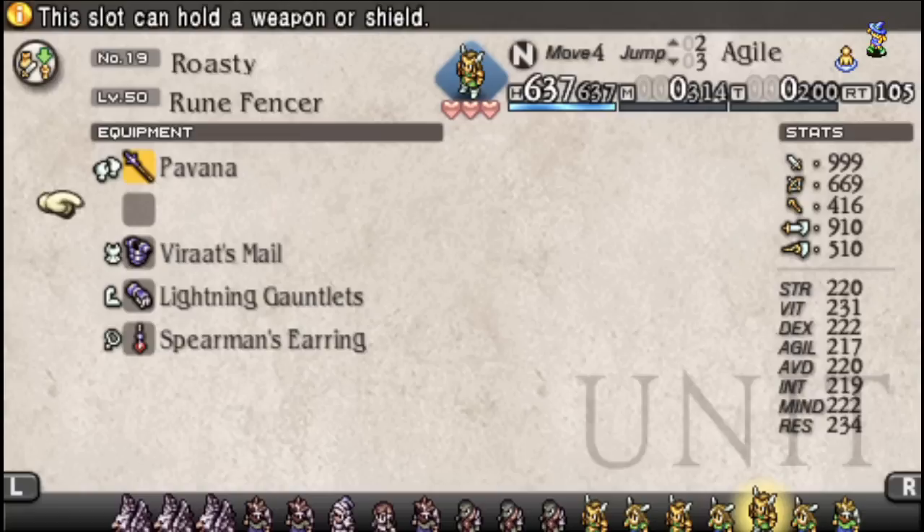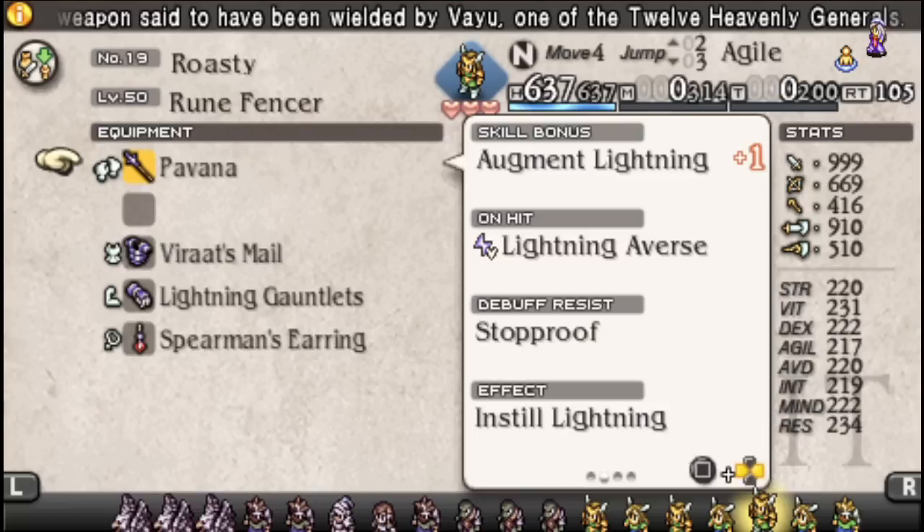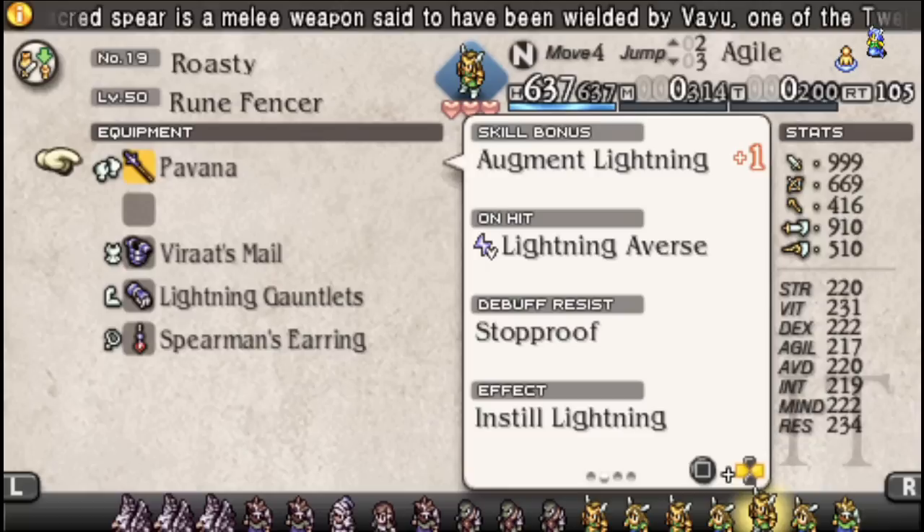Next we've got a Spear build going for full lightning stabby Spear stuff. Pavana is not something you'd usually have around, but we're talking about endgame builds here. I just like the Stop Proof on it — one of the few Heaven General type items I feel is worth the effort.